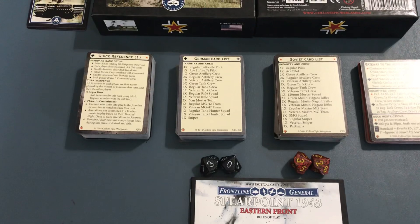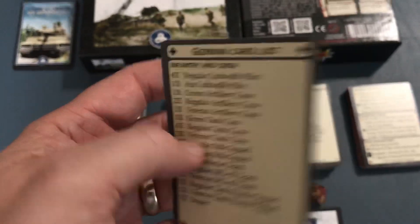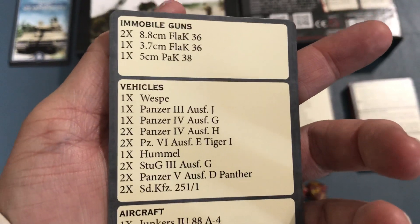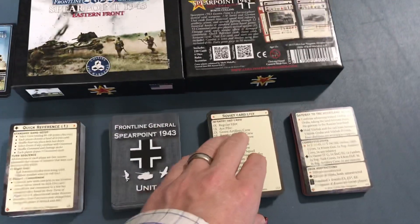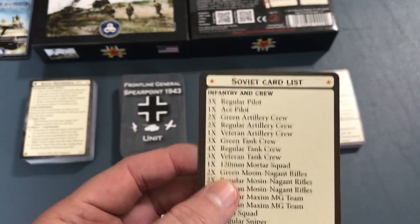You get 55 German unit cards, and there's a card list that shows what cards are included in that deck. You also get 55 Russian cards — there's the Soviet card list.